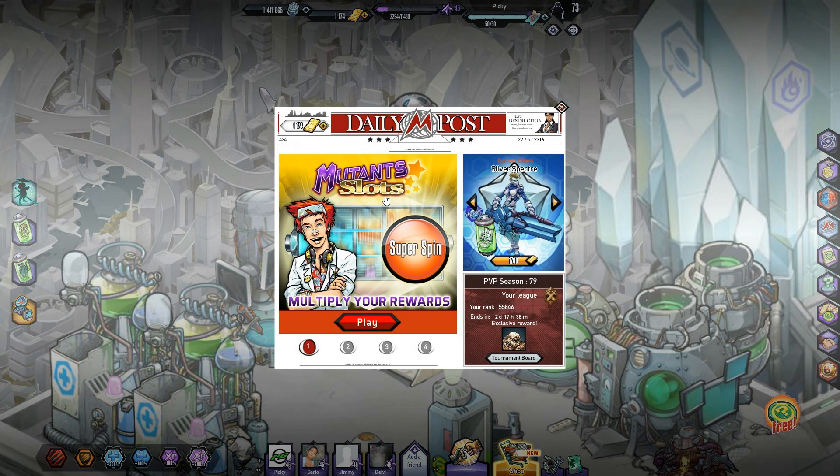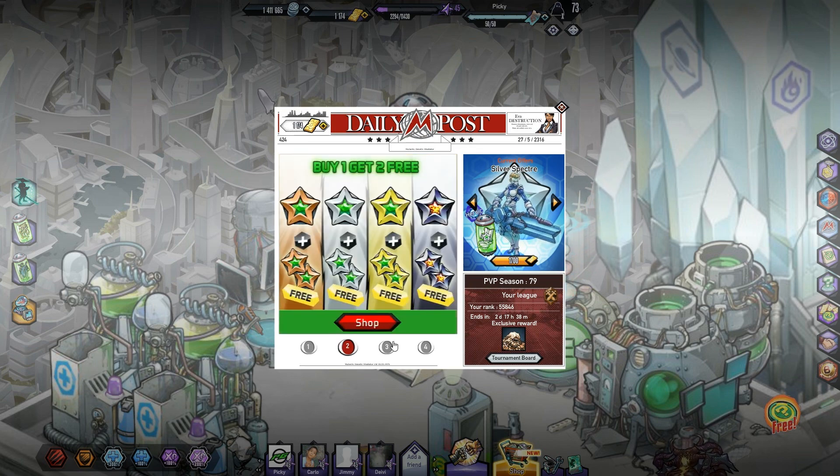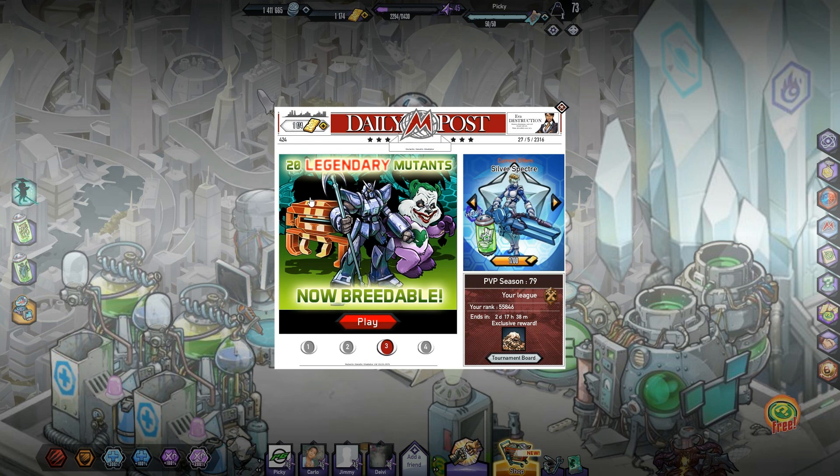In the mutant slots they've got the super spin available - multiply your rewards, interesting, might check that out. We've got stars on sale, buy one get two free, which they've done before.